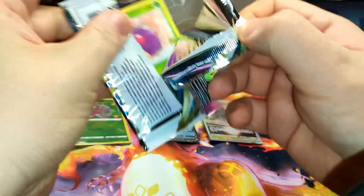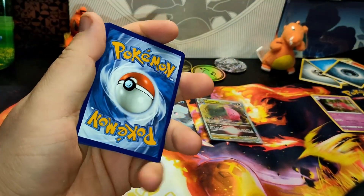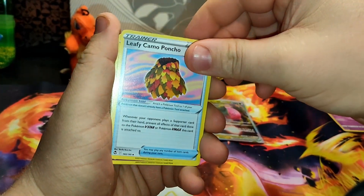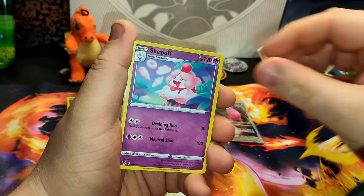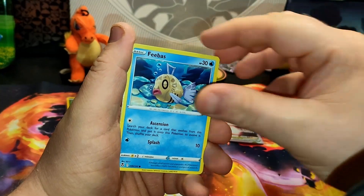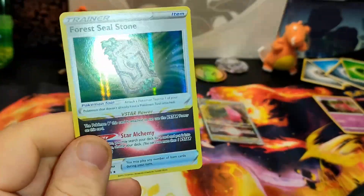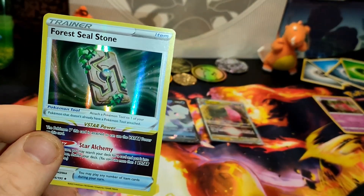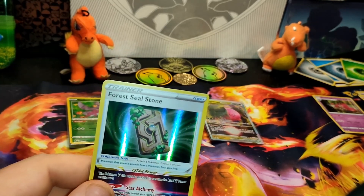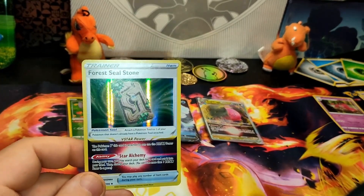Alright, last pack — as always, if you liked the video go ahead and give it a thumbs up. If you're not subscribed, I'd appreciate if you hit that big red subscribe button, and if you are subscribed and want notifications for future videos, hit that bell. Grass Energy, Leafy Camo Poncho, Slurpa, Lance, Venonat, Dewpiter, Spinda, Phoebus, Noibat reverse, Stone Joiner, and Forest Steel Stone. I finally pulled it! For some reason this has been harder to get than some of the V-Stars, so yeah — I finally pulled it. That completes the trainer section of Silver Tempest for me. With that, as always, have a wonderful day and I'll see you next time.